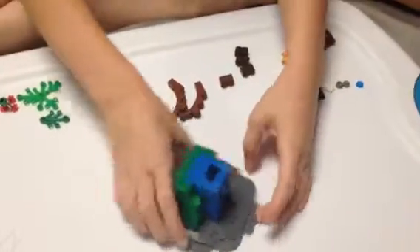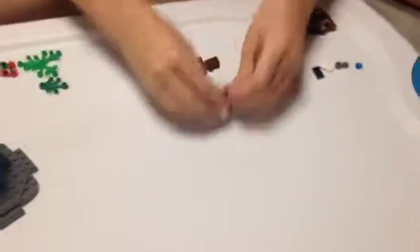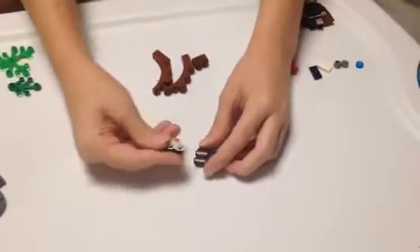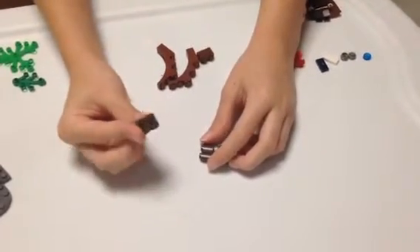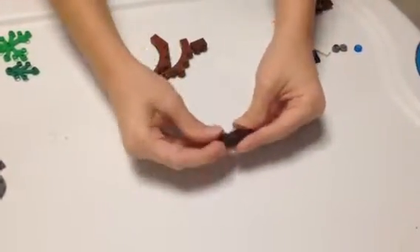Now we'll set that aside and make our tree. You'll take these 3 1x2 bricks and just stack them on top of each other.